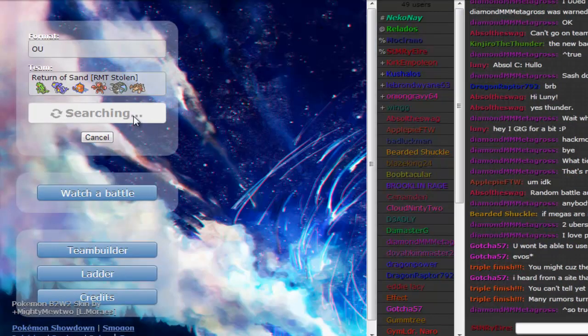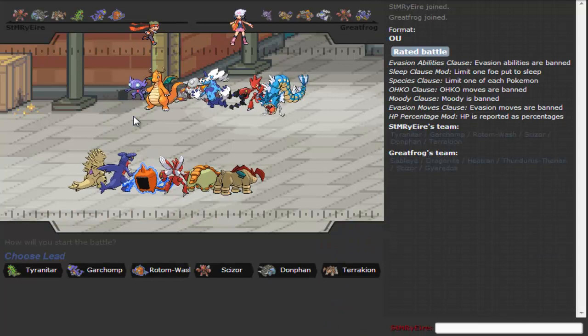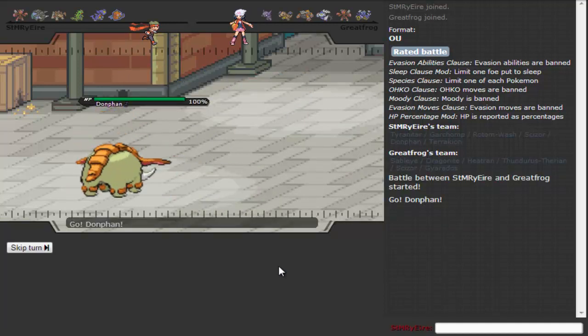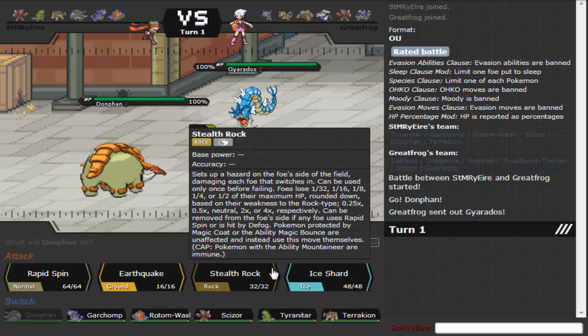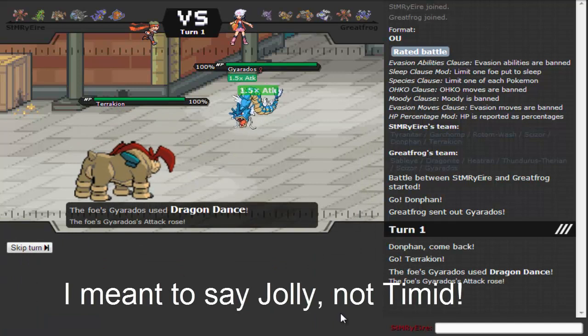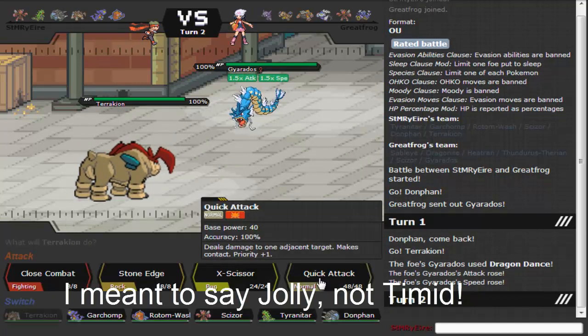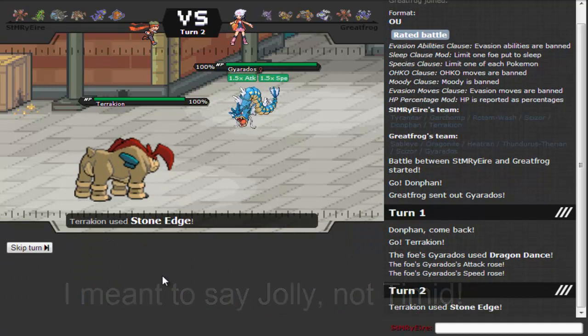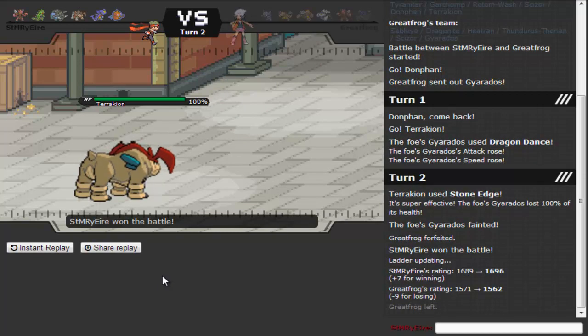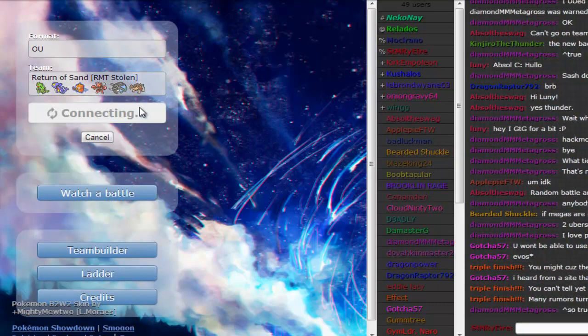Let's find another battle. No weather here — that's good. Sableye is annoying because I'm a very physical attacking team. I'll lead with Donphan as he leads with Gyarados. That's not too desirable, so I go right to Terrakion in case he wants to set up a Dragon Dance — which he does. I outspeed because I'm Timid, and we're banking on the Stone Edge hit. It hits and it kills! Terrakion just wrecking teams. That didn't take long.